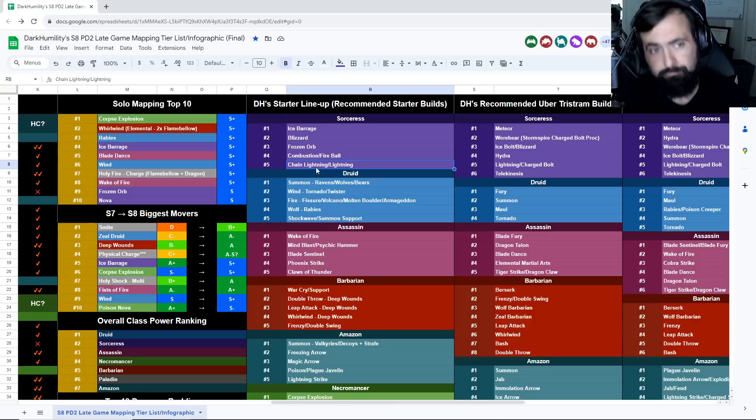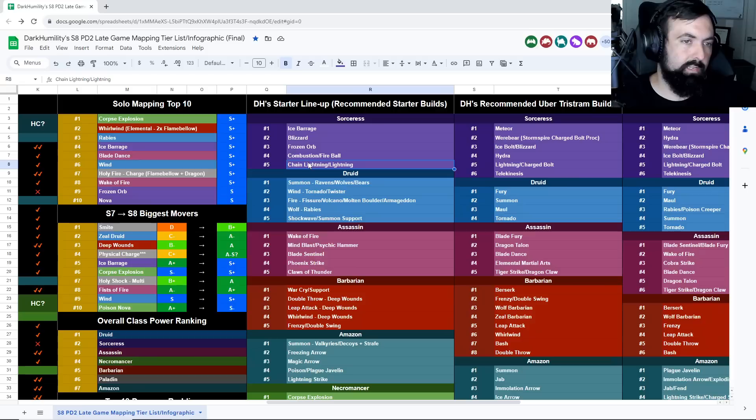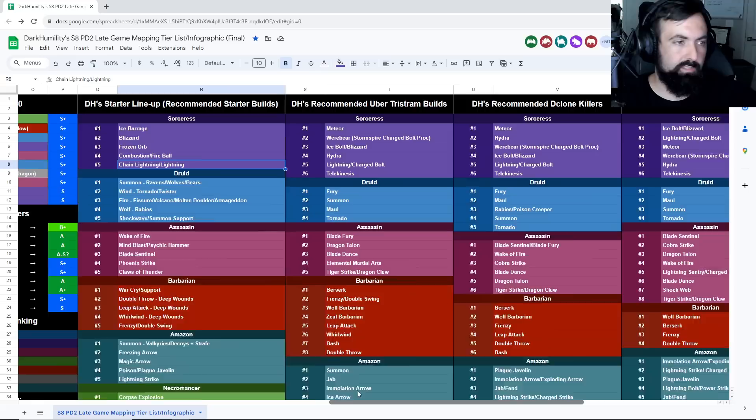Nova is basically the only thing you can do with early Nova, but there are definitely good approaches. With these builds you're going to be looking at Tal Rasha's set as cheap gear. Arachnid Mesh is also good for Fire and Lightning, along with Tempest. Early game you typically get out of Tal set and go for Shako, or if you're just farming Arcane you don't need MF — maybe focus on Peasant Crown and Shako first. Plenty of budget options for Sorcs.